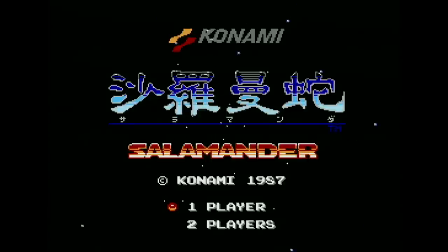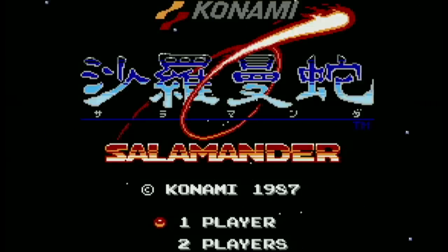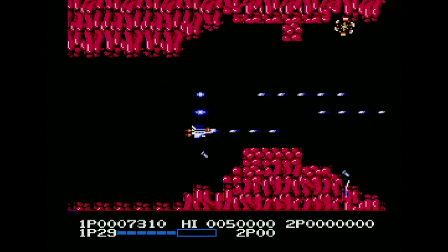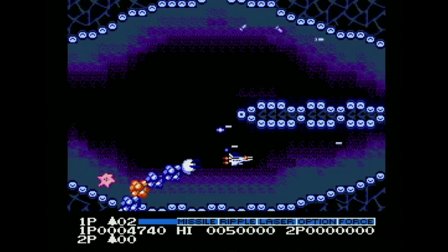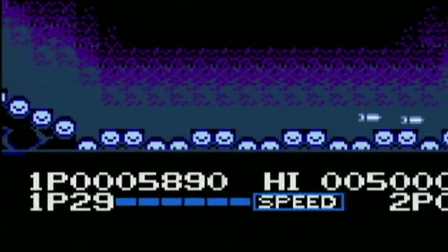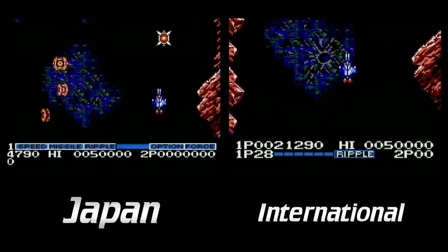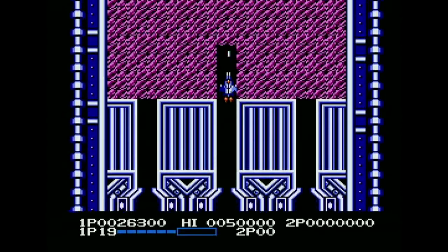Here's Salamander for the Famicom. Notice how nice the title screen looks — you're flying through a star field and a cool fireball comes looping through the title with sound effect and everything. Now here's the title screen for our version called Life Force — it looks dull in comparison: no animation, no star field, no cool sound effect, just a static screen. Even though the power-ups are the same in both games, the appearance has been changed. In Salamander it resembles Konami's other shooters with labeled boxes, while the international version has a row of small boxes with a bigger box telling you what power-up is currently available.